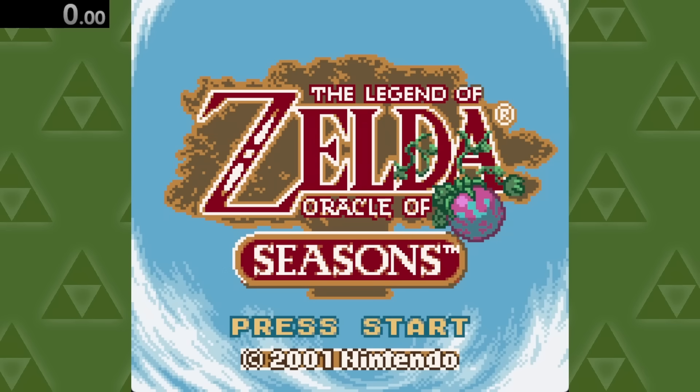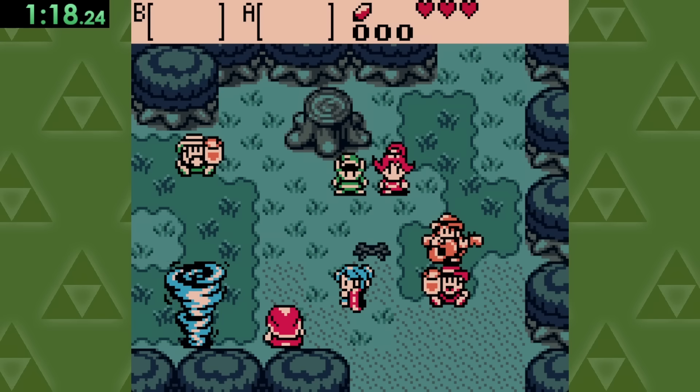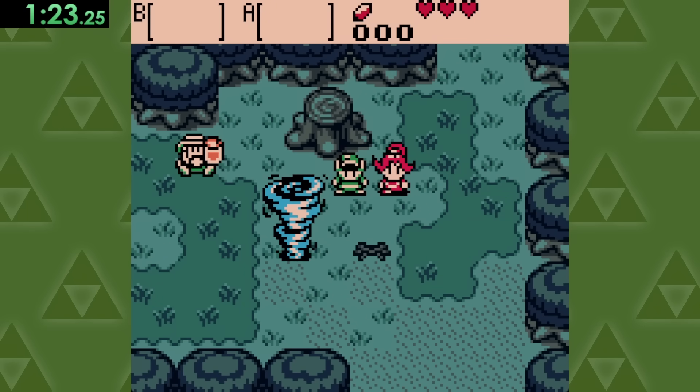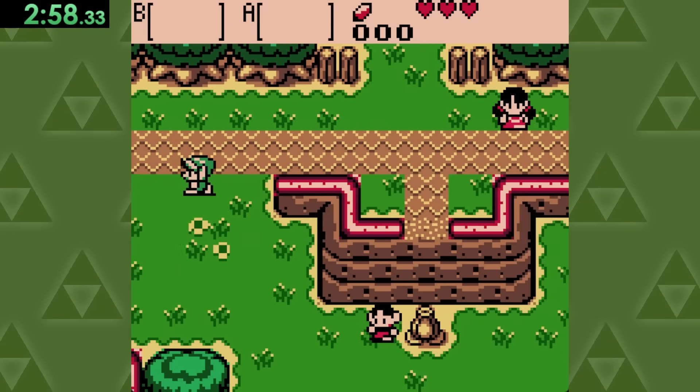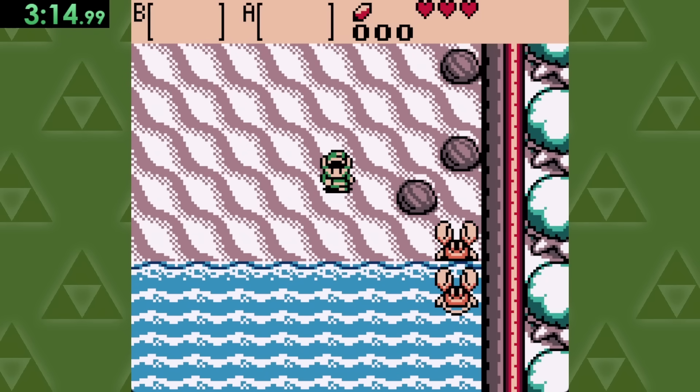Oracle of Seasons, as you would expect, also starts with a pretty lengthy intro sequence, this time involving people getting yeeted by a tornado. But thankfully, it seems like no monkeys have been harmed in this one. For water, we just need to make our way through the left of town, down to Crab Beach over here.